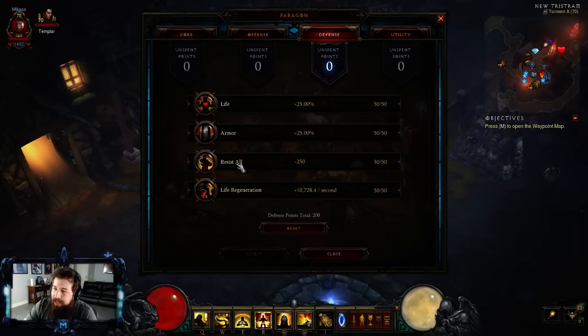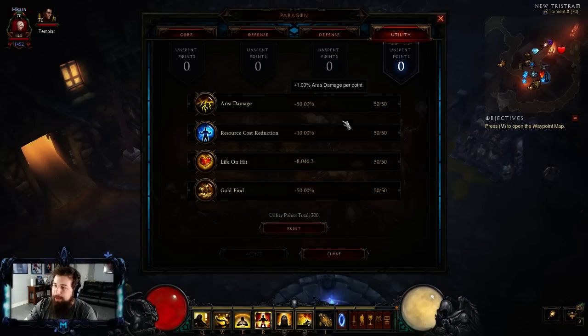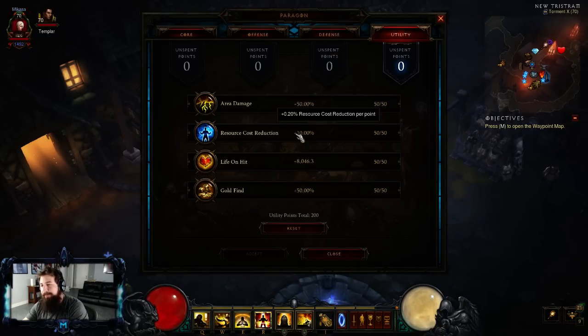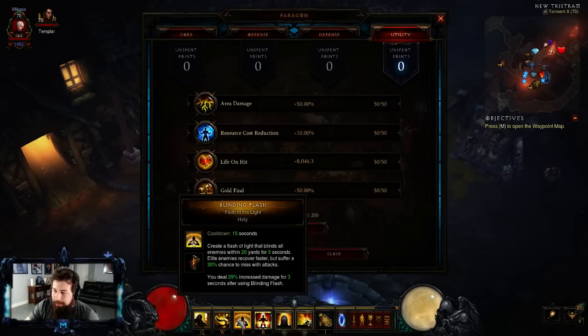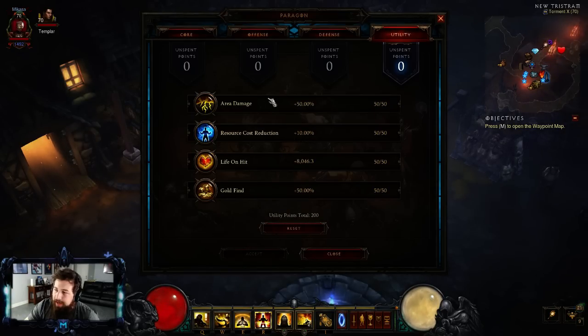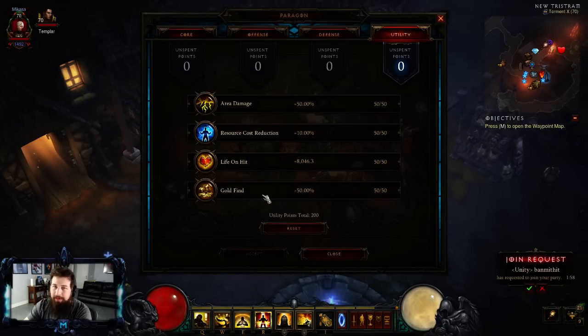For defensive stats: Resist All, Armor, Life Percent, then Life Regen. For utility stats: RCR first, because you're going to be spamming Wave of Light like crazy. RCR is actually probably stronger than CDR after a certain threshold where you have 100% uptime on your Blinding Flash. Then Area Damage, Life on Hit, then Gold Find. Gold Find is actually useful because of some legendary gem synergies with Gold Wrap.